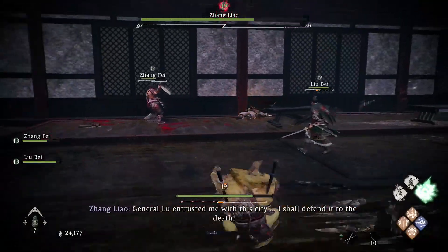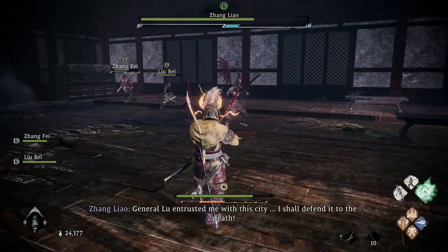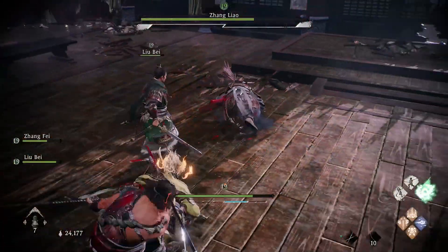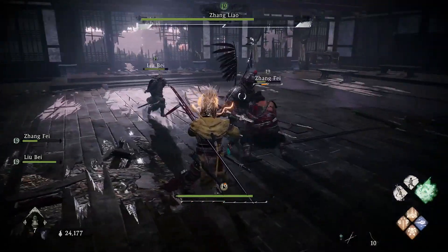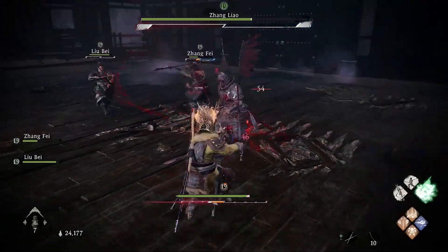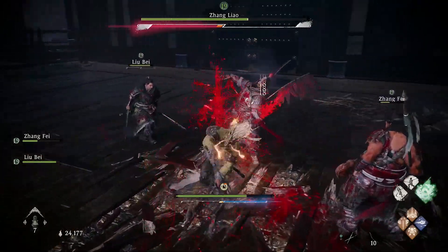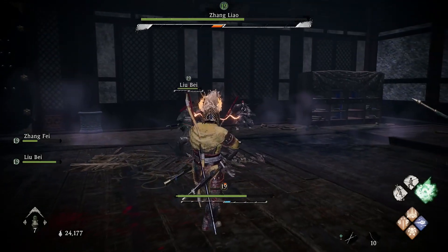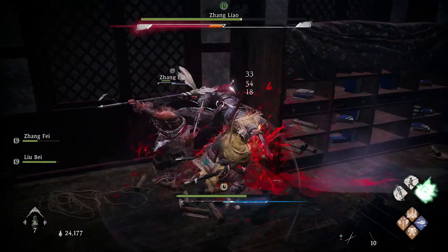This boss is going to hurt you because you spawn into the fight and instantly there's a divine beast that comes out of nowhere, shoots a load of lightning down, and not only summons lightning in the area but also imbues Zhang Liao's weapon with the ability to deal lightning damage.